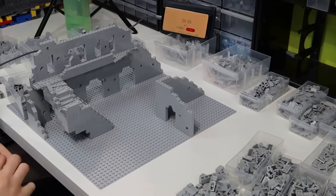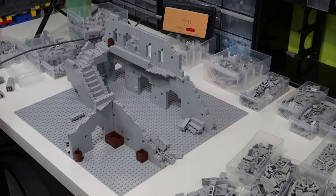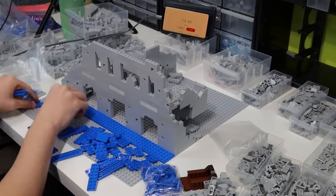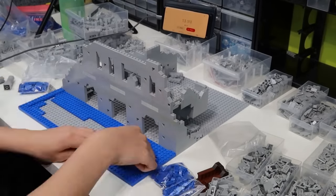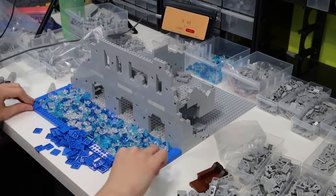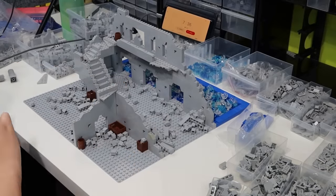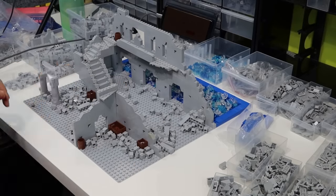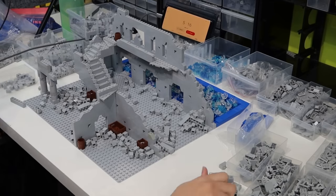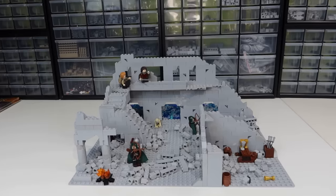I quickly finished building the staircase and continued working on some different buildings in the city. I wanted to make a building with an interior so I tried to make it look like an armory of sorts — I added some crates. Then I moved on to work on the water outside of the city. I only had around 17 minutes left, so we were on the clock. I finished off some edges and added a lot of random translucent blue pieces for the water, then continued adding rubble and more pillars so the city would look diverse. For the last couple of minutes I added as many final details as possible — and time's up.